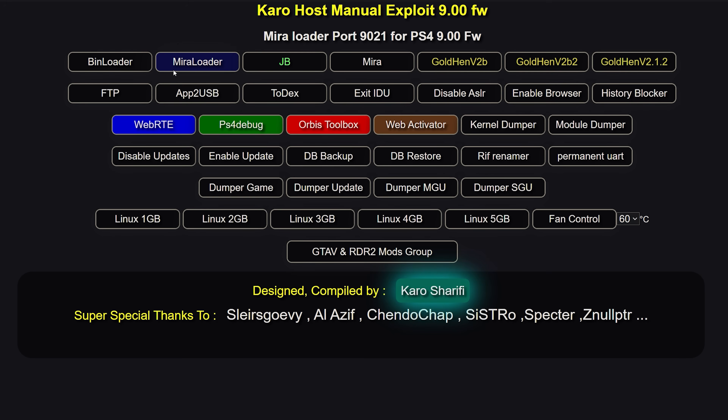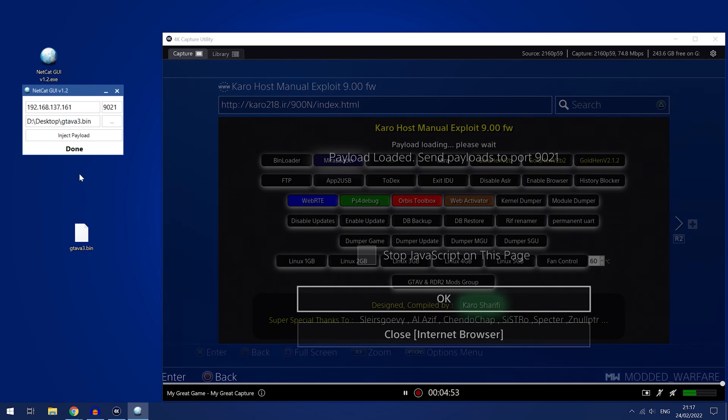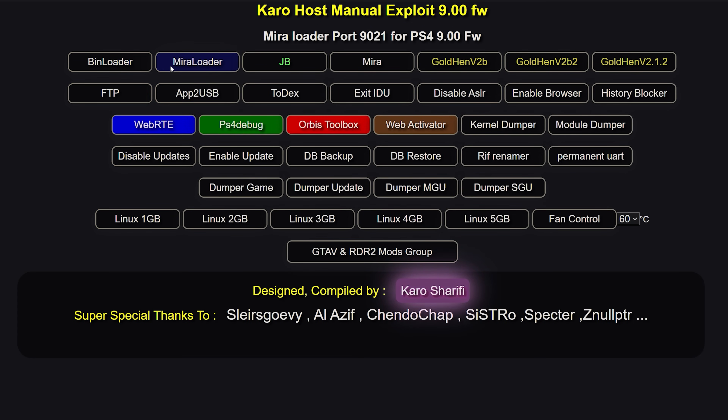Next you have the Mira loader, which works in exactly the same way — you just send payloads using port 9021 instead of 9020. Mira is a development framework for the PS4, and certain payloads require it because there are functions and features built within Mira that some payloads and homebrew apps take advantage of. Any payload that requires Mira must be loaded using the Mira loader, whereas payloads that don't require Mira can use either loader. The Mira loader also allows you to load ELF files as well as bin files.